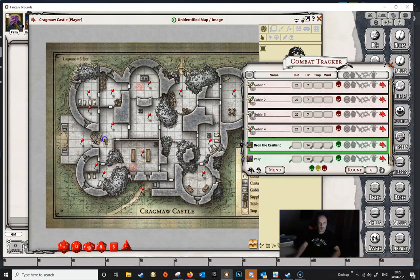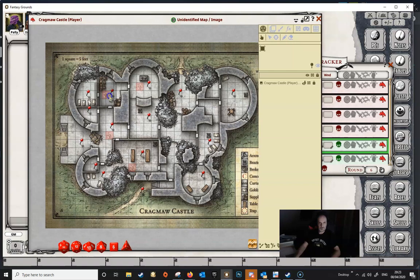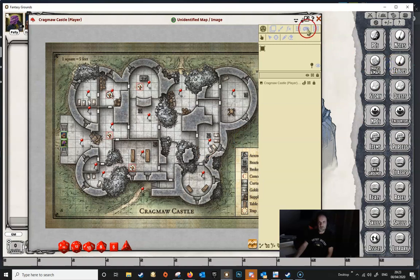We'll put this one down here, that one there is fine, and let's put another one up here just for fun. Get them on the square. We're going to make these Goblins visible. We need to put our two players onto the map as well, then we'll get rid of the Combat Tracker. And we can then enable our Line of Sight.